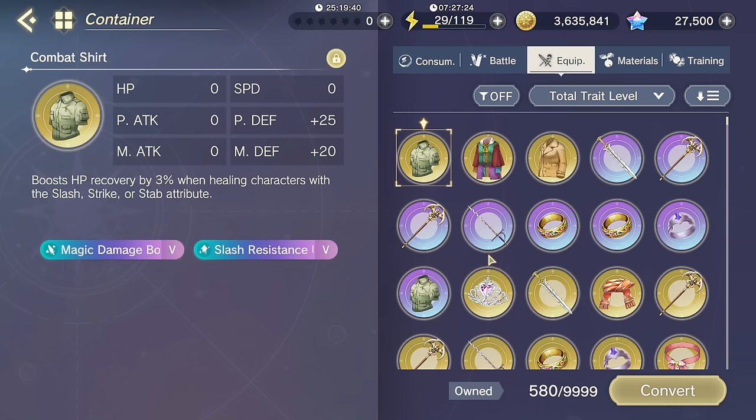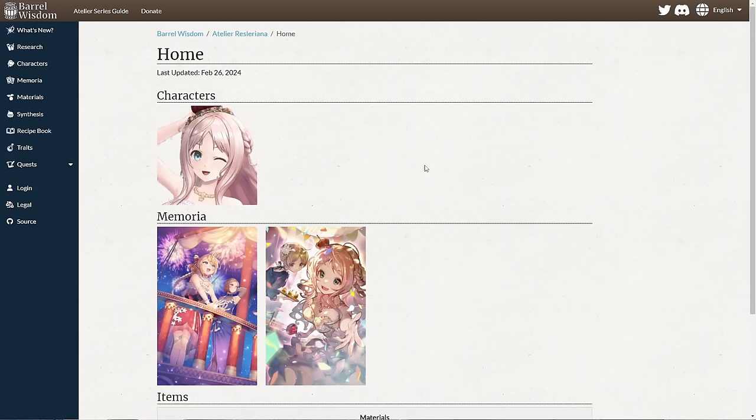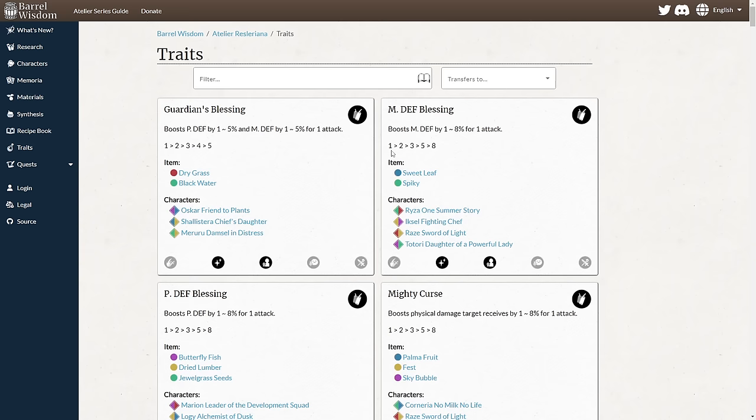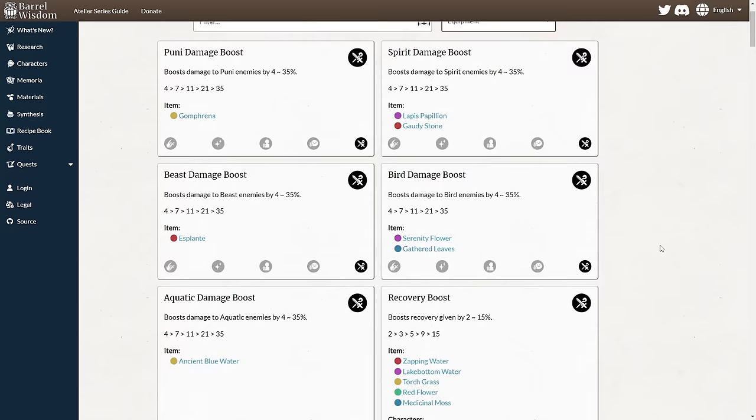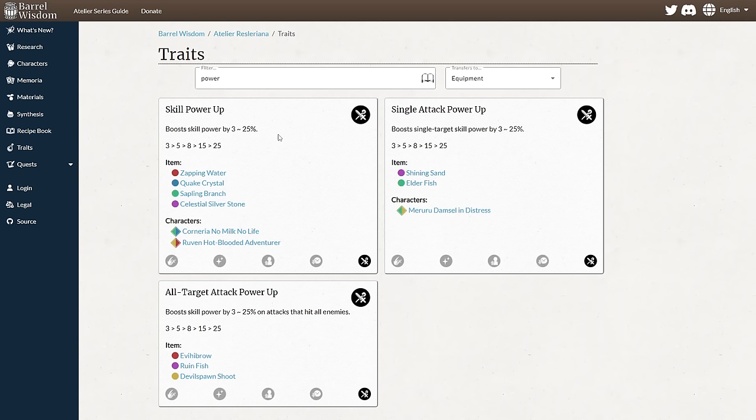Now that we've gone over what traits are, I'm going to go through all of the traits that we currently have in the game that transfer to equipment, and tell you which ones are good and useful for each role. For attackers, the most important trait, period, is skill power up.